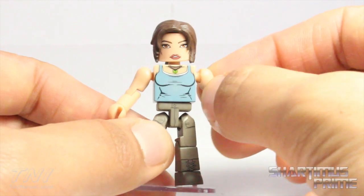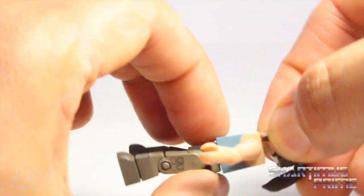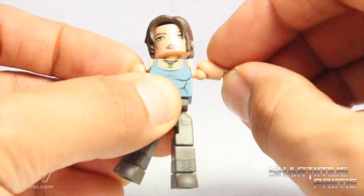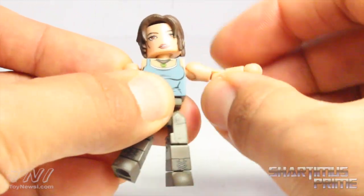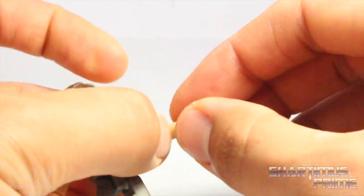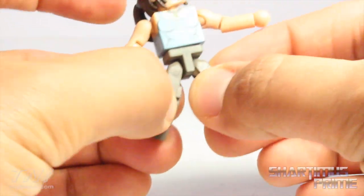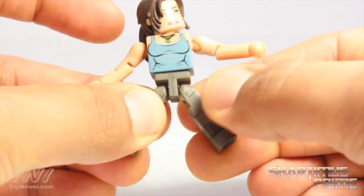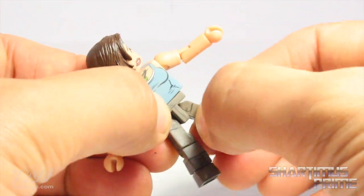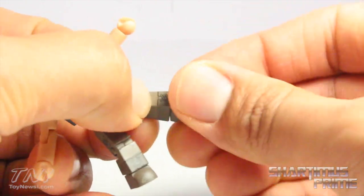These being Minimates, the articulation on all of them is more or less exactly the same, so I'll go over it on Lara Croft. The heads move side to side and forward and back on a ball peg, so you can get some neck pivot. They have shoulders that move outward — they may pop off — but can rotate forward and turn side to side. They have elbows that bend in at 90 degrees, wrist rotation, a waist joint, and the legs can barely move outward. They can kick forward, and she has a single-jointed knee with ankles that move side to side.